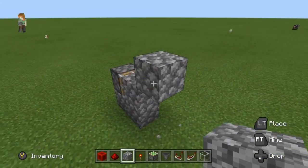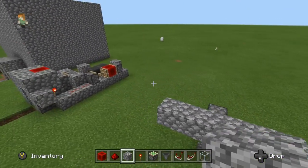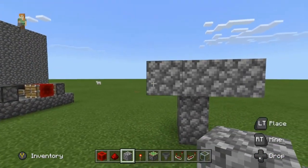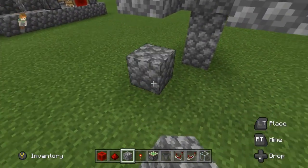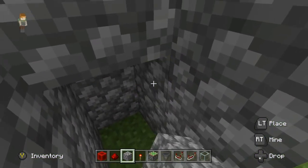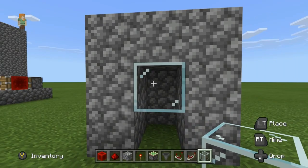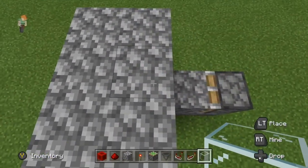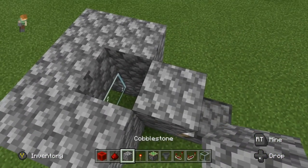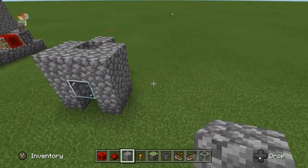Go one up from that block, one out — so it looks like that. Build it, fill it in, and then put your glass block right there. This is where the skeletons are going to be falling down — there's going to be a block above here where your water goes over, and then the skeletons are going to fall right into this hole.